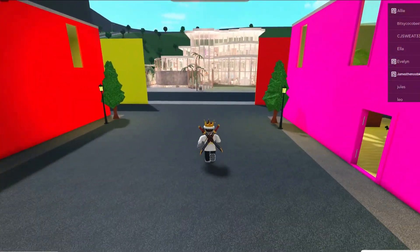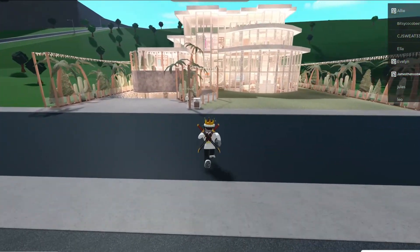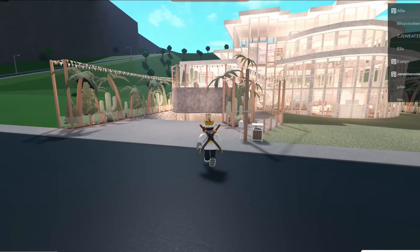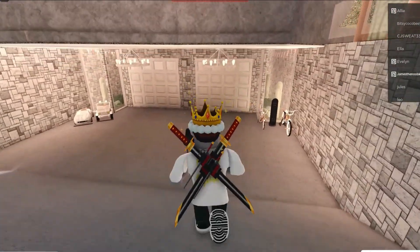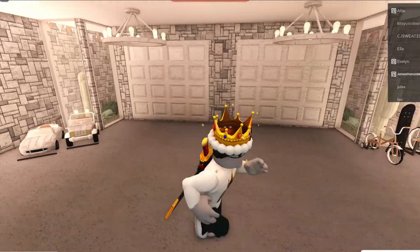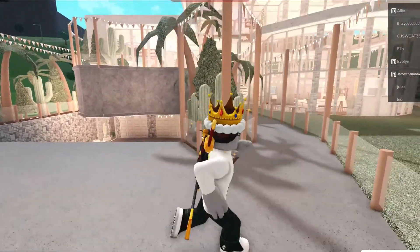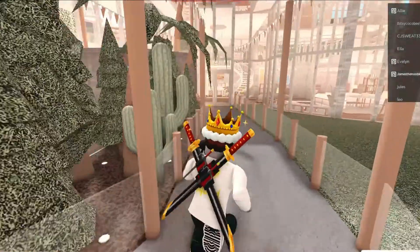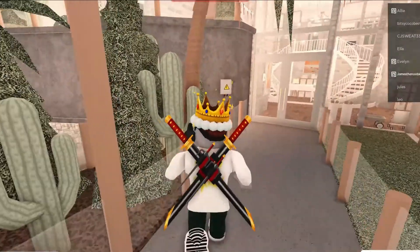But I wanted to show you guys something else - this house across the street guys. I thought this was so cool I had to share it because it just looks really cool. Here are the garages. And then if you walk over to the front door, there's cactus and trees everywhere.